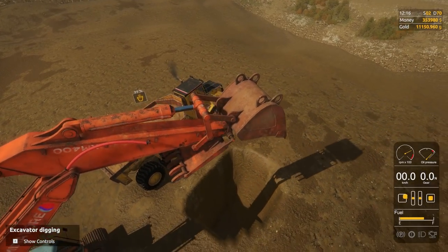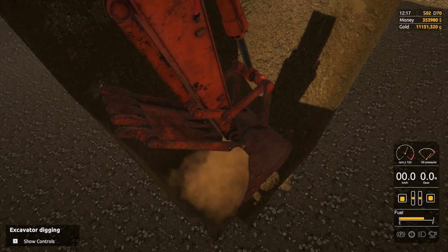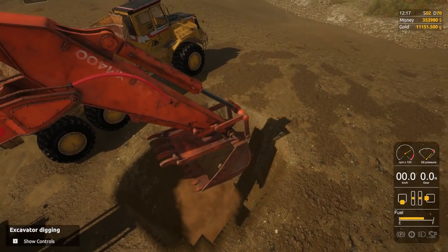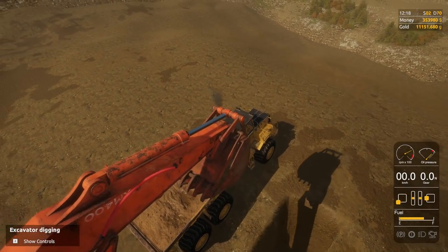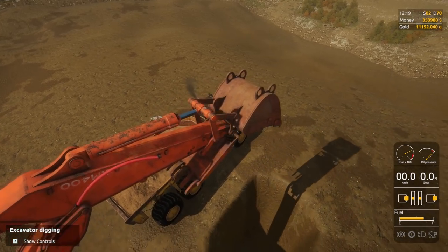I think we're almost done over here — 99%. Oh, for God's sakes. Let me grab one little tiny piece of dirt, just so I can get it to 100. I want 100%. There — flop it on in there. That'll be 100%. We're good.